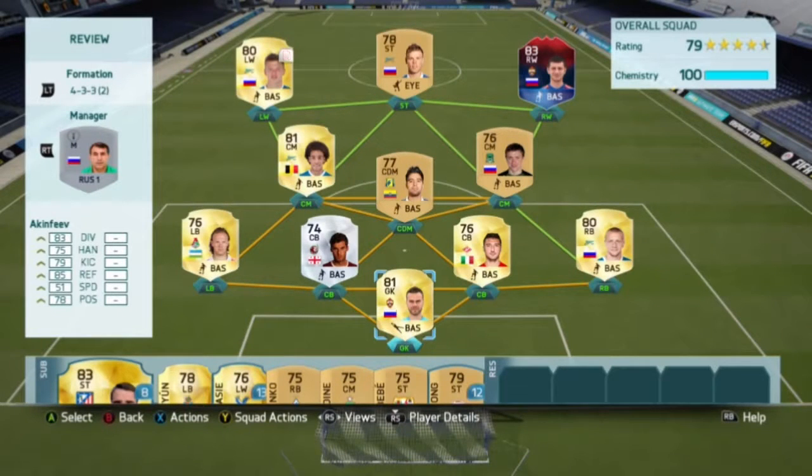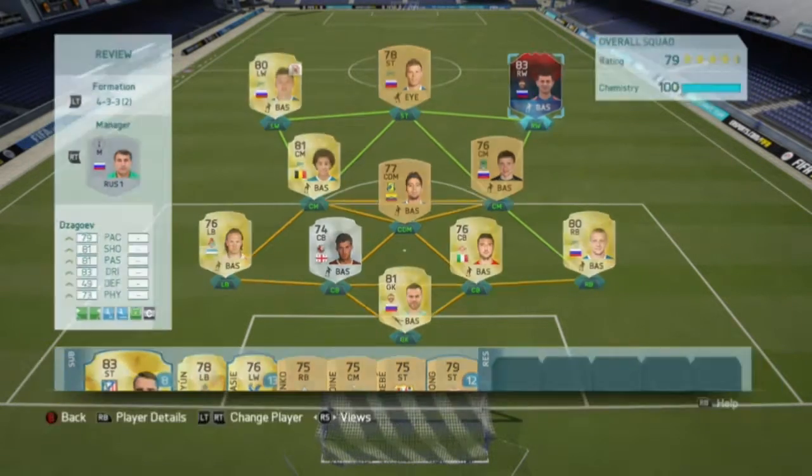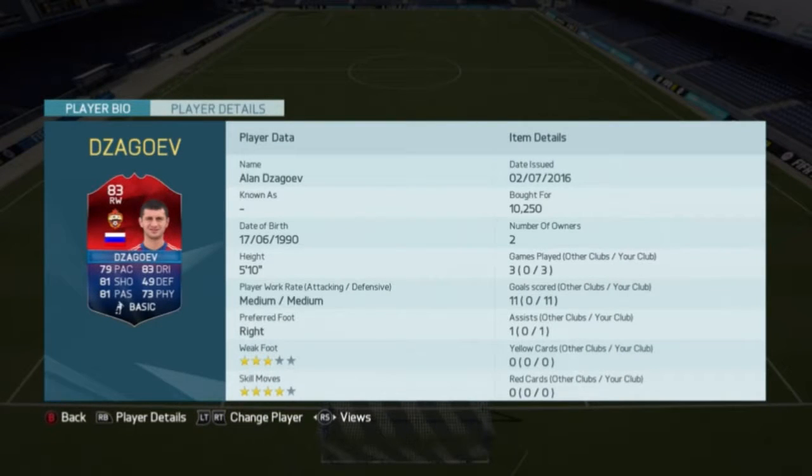Hello guys, it's hoohoofeefire and for today I got a classic European hero player review. He is a right wing, 83 rated, and his name is Zagweb. He's 5 foot 10 with medium-medium work rates, three star weak foot, four star skill moves. His card stats are 79 pace, 81 shooting, 81 physical, 83 dribbling, 49 defending, and 73 passing.